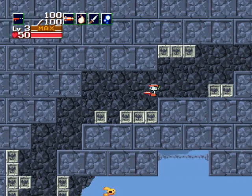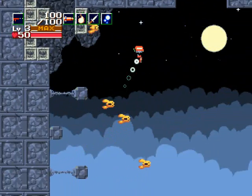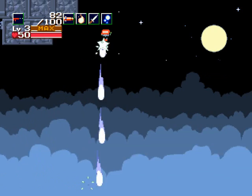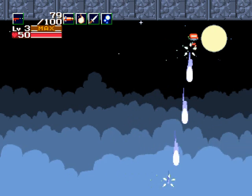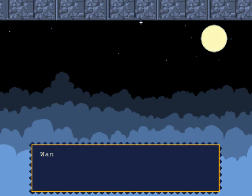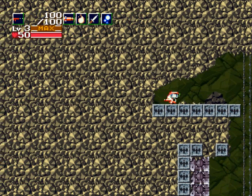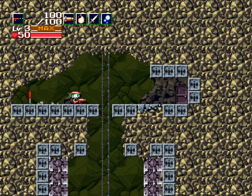All right, let's try this easter egg again, this time with the machine gun. I'm going to be shooting myself up like this — I've got the turbo charge equipped as well, so I shouldn't have any trouble keeping my height to go all the way over to the right here. Still didn't work.